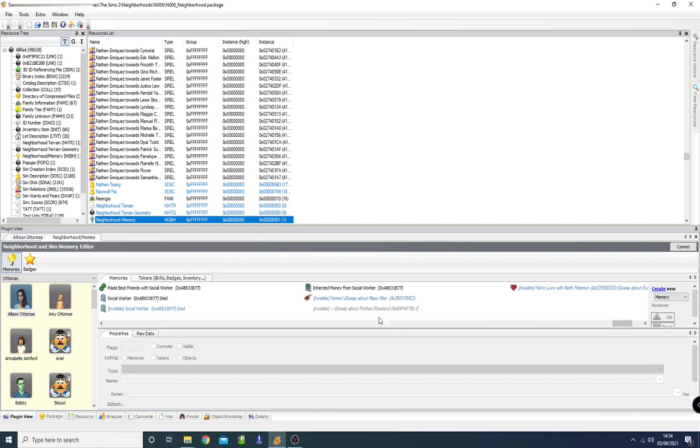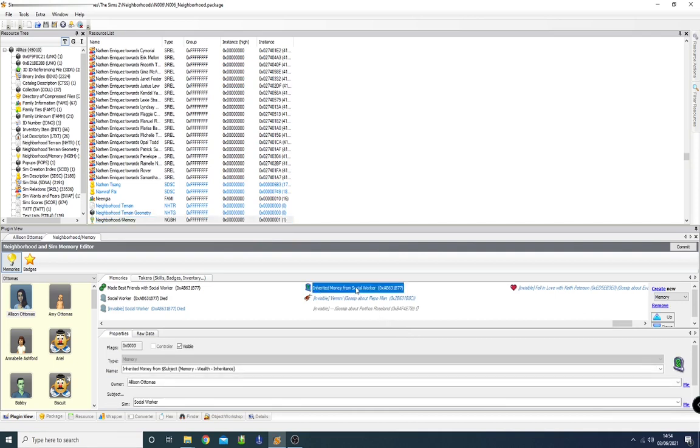To create a memory, I click on any existing memory and then click Create New Memory — it creates a new one underneath the one you have selected. That's how I do it if I want the memory in a specific place. Clicking the memory itself, the default is usually 'became friends with unknown' — in terms of a pet, I don't know why that's always the default.